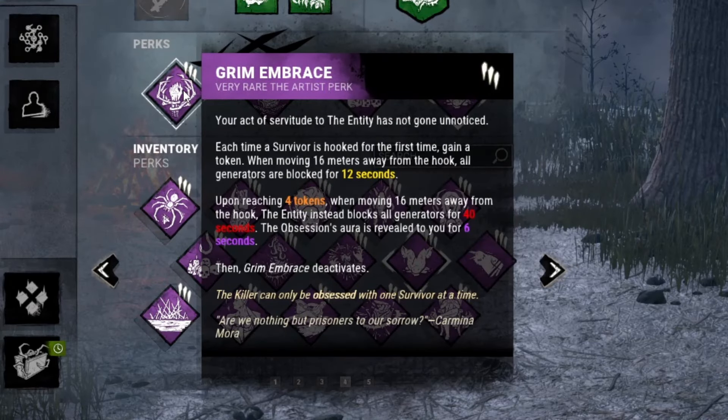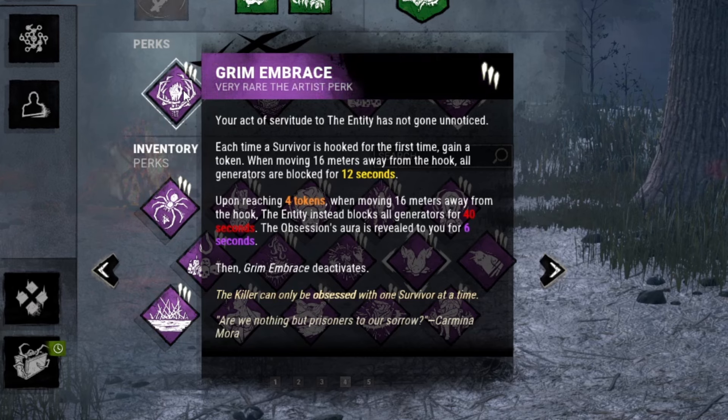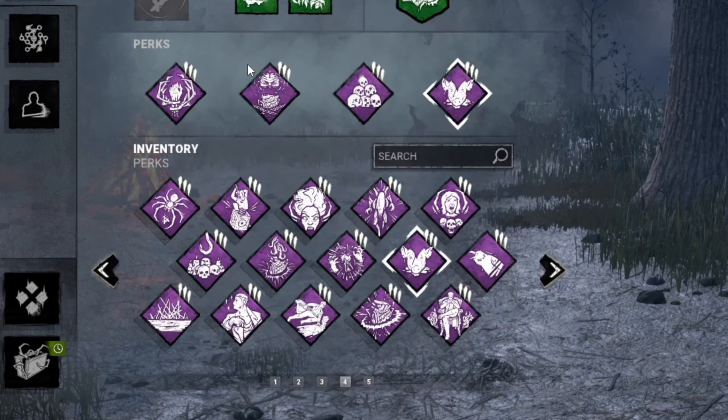First off, we're starting with Grim Embrace. Every single time that we hook a survivor, all generators will be blocked for 12 seconds. And then once we hook the last survivor, all generators will be blocked for 40 seconds and we see the aura of our obsession for 6 seconds, unless they have Distortion, of course.